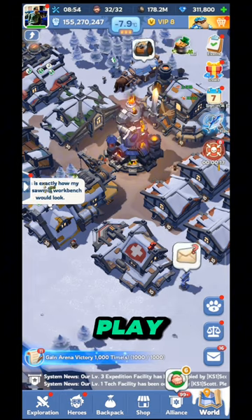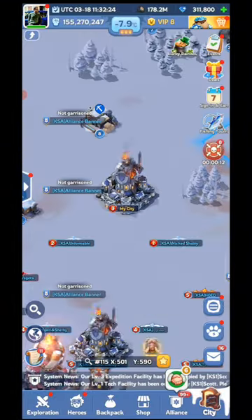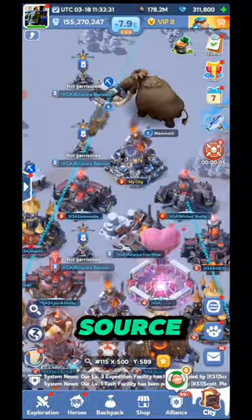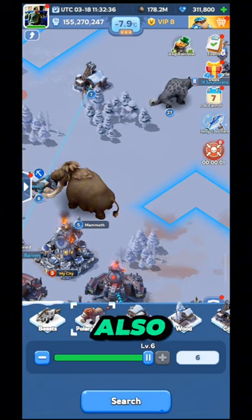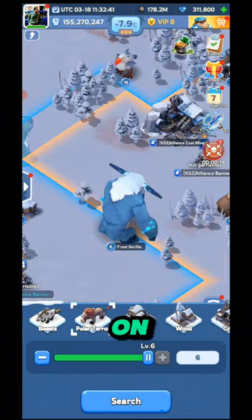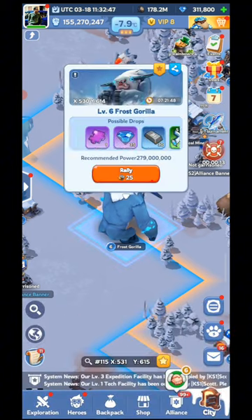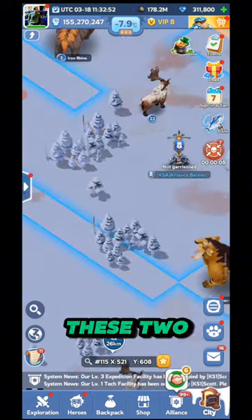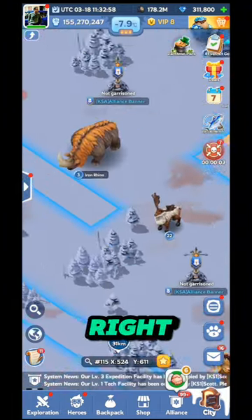There are many sources but I will tell you those which are practical for all free to play players. Our first source is rally. You can see I have a level 5 mammoth in front of me, or you can search for polar terror, which is frost gorilla. You have to rally on polar terror because if you get victory you will get some speed up - mainly healing speed up and training speed up.